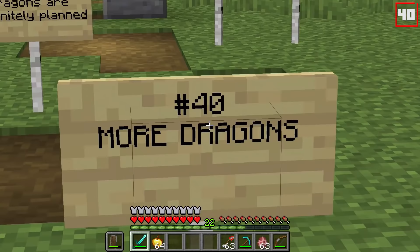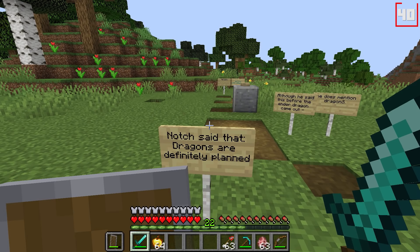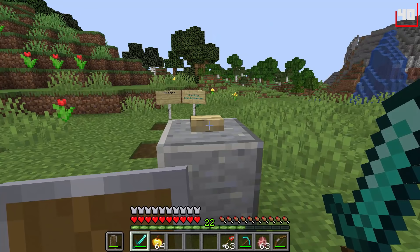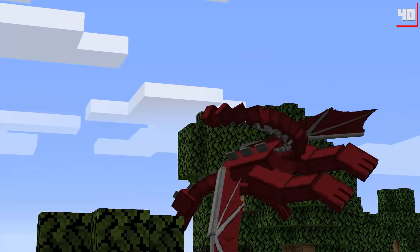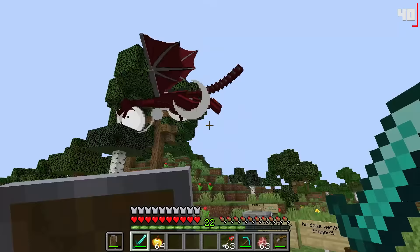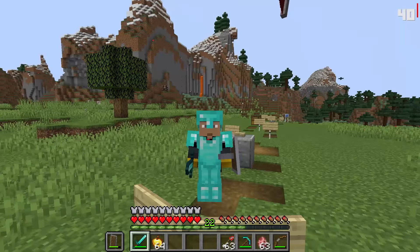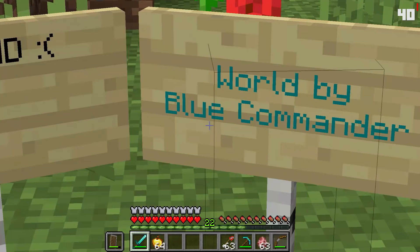And of course number forty, our finale: more dragons. Notch said that dragons are definitely planned — though he said this before the Ender Dragon came out. So we've got an example of one: the Red Dragon, not officially released, but boy do I wish it was. Either way, Minecraft's got some fantastic updates to begin with and there's always room for more. Let me know which of these you'd love to see added to Minecraft. Special thanks to Blue Commander for today's world.